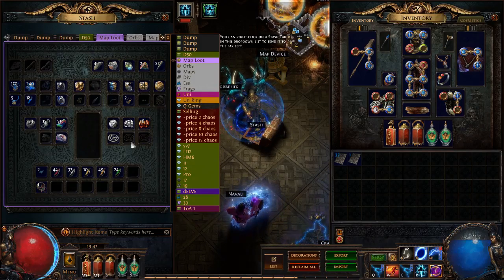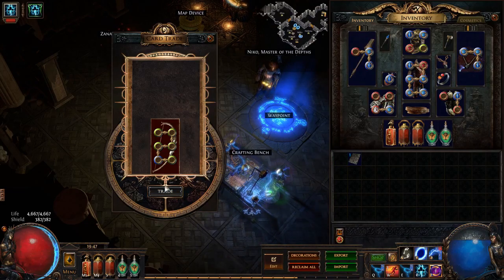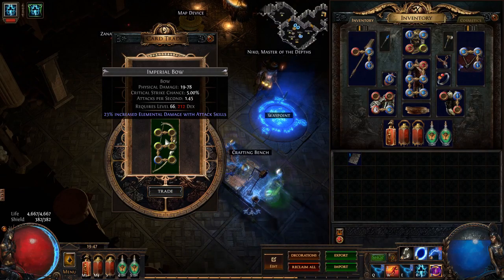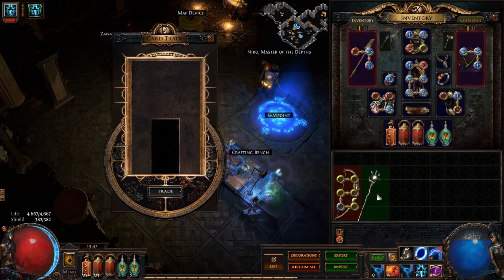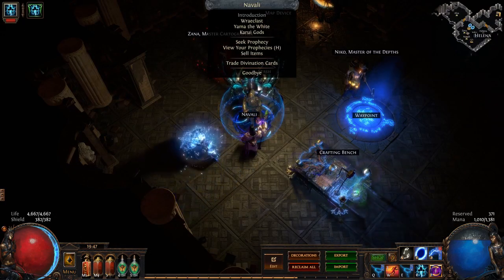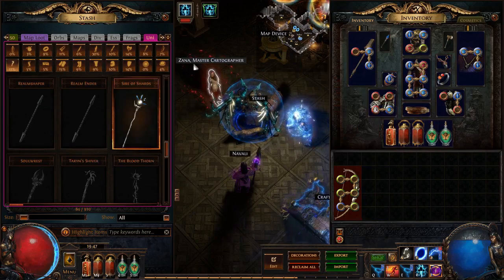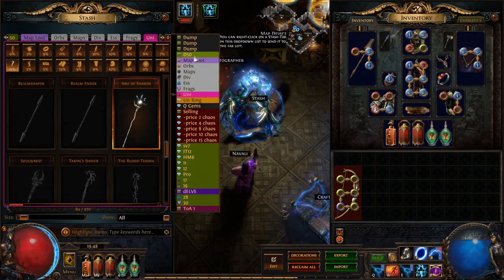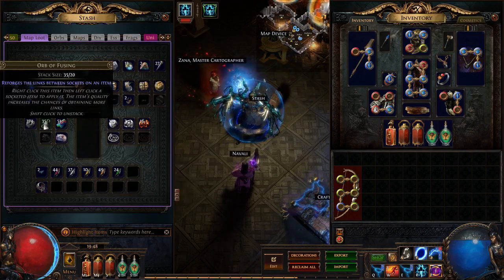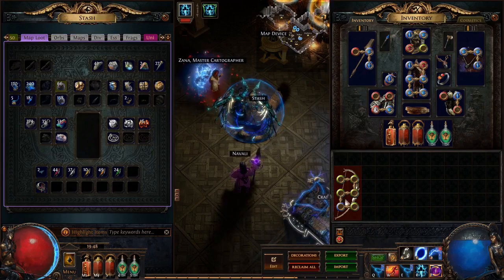Apart from that, that's the first video done. Just quickly going to Navali to trade Divination cards — Six Link Imperial Bow, happy days for that — and a Shrine of Shards, whatever. I can go to my Unique tab — so happy about this tab. Quickly going to the map loot to chance it, because why not? Chance the map.